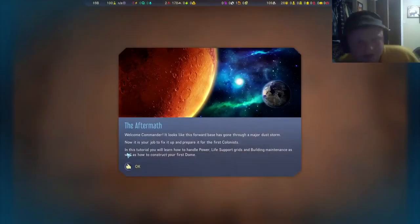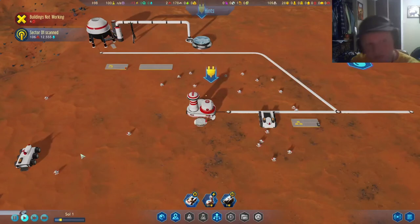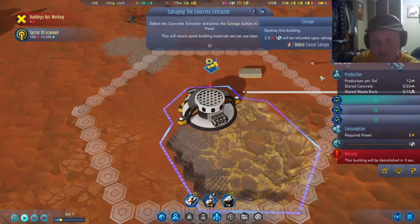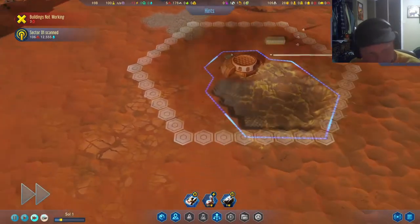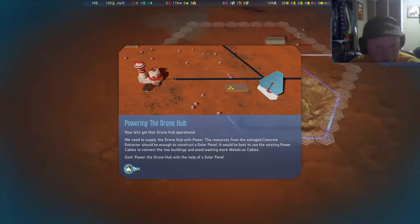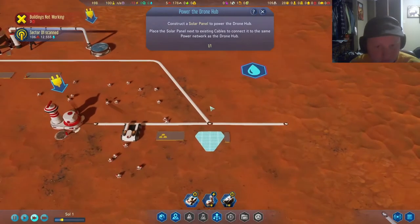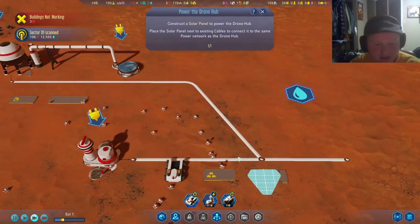Welcome, Commander. It looks like this forward base has gone through a major dust storm. First things first — let's remove some debris and scrap it. Drone hub operational! Come on, we need our power back. You'd think they'd send more than two drones.